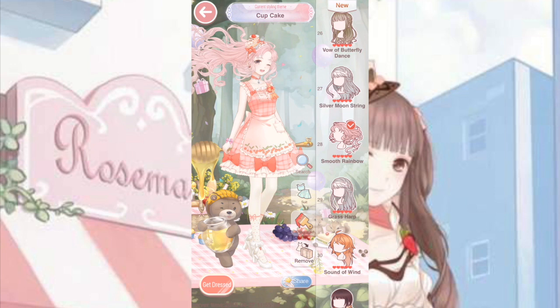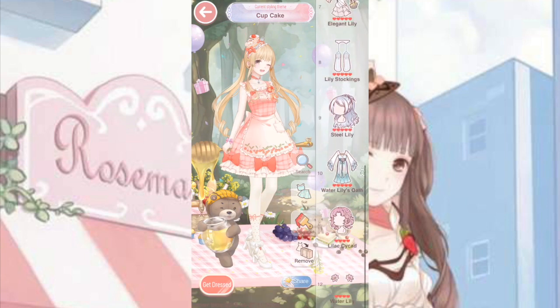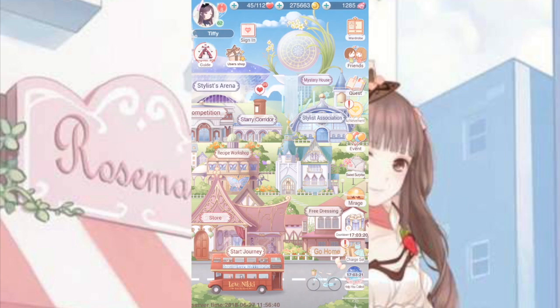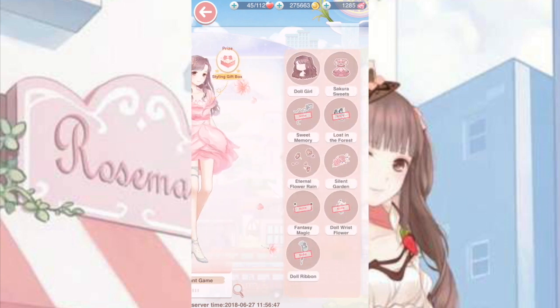If you don't have any pink hairs, don't worry because you can also use brown hair. Another blonde hair you can go for is Liliana. Brown hair that works is from Cutie Strawberry, which is from the VIP Privilege Pack — it's really soft and cute, but again we can't get it since it's VIP 8. The other brown hair that seems to work well for this theme is from Fondant Game — it's either Magic Doll if you have it, but if you don't, Doll Girl also works.